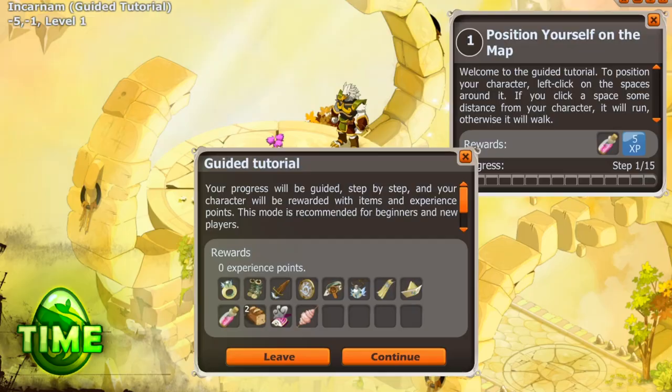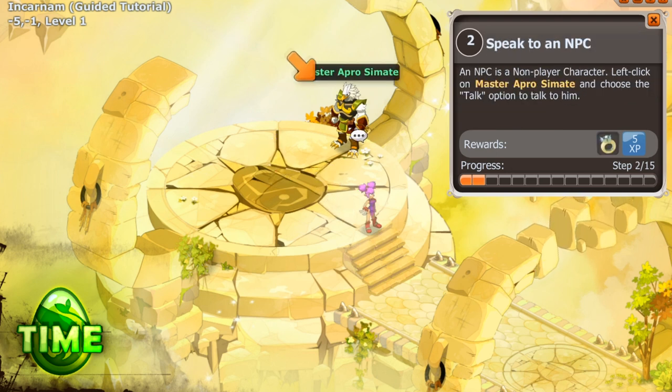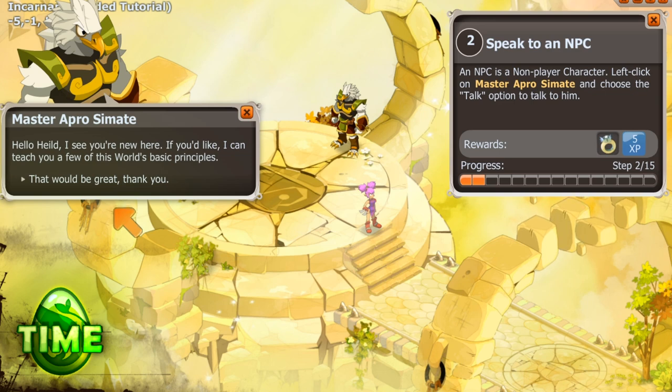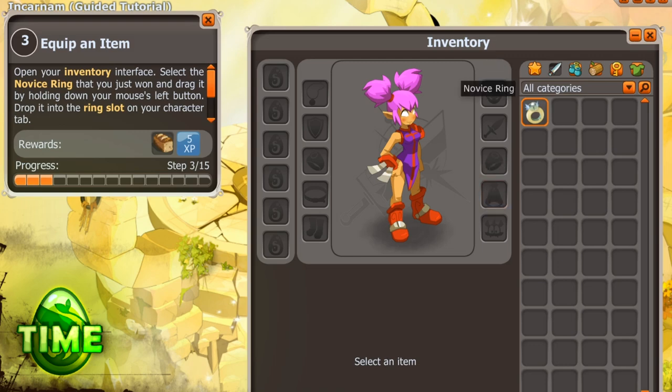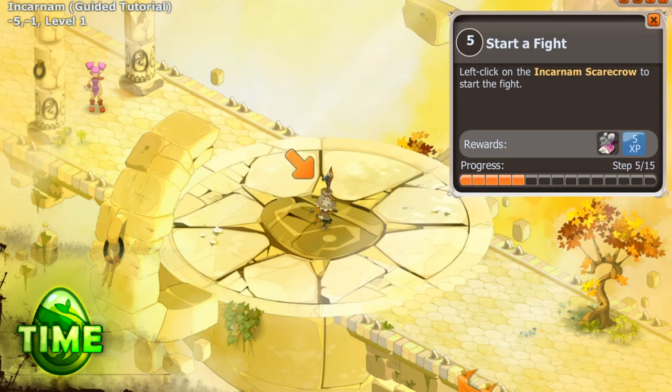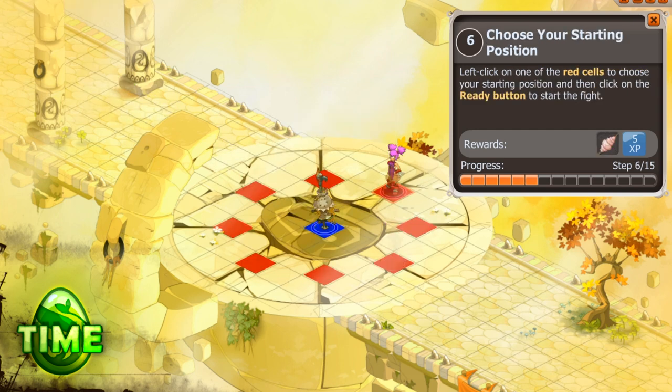Now we're getting to the heat of the meat. You're on Incarnum, a floating island in the sky and the home of our in-game tutorial. I suggest that you start it right away and follow its instructions to the letter. Completing the tutorial will start you out with a full beginner set and some nice items to help you on your way, so it's really worth it. You'll learn all the basic game functions step by step: how to move, how to talk to an NPC, and how to equip an item. The tutorial will also lead you through your first battle. The Incarnum Scarecrow you're fighting doesn't have any spells or attacks, but it's exciting nonetheless.